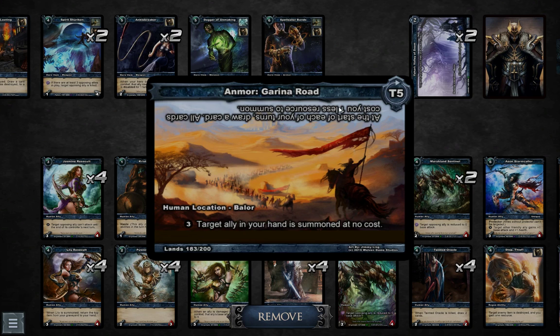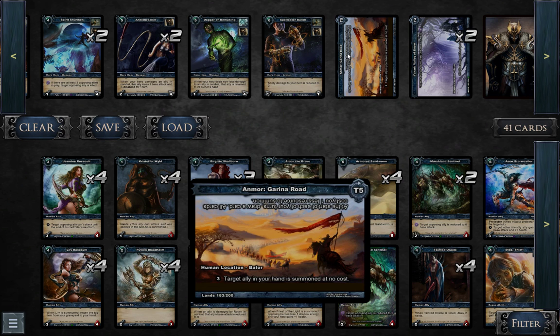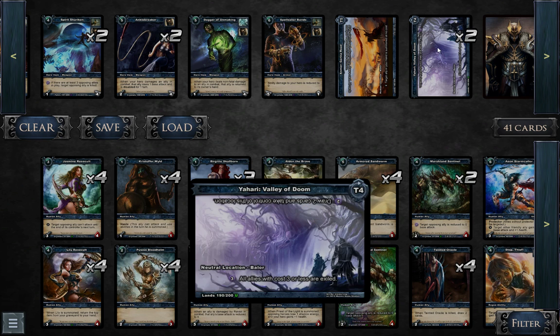But right now, Garina Road allows your opponent's cards to cost all one less — so also spells, items, and stuff like that. I think the nerf of Garina Road is not so easy to do, because this card is obviously a lot more powerful since it has the effect of dropping a big drop at turn 5. Yeah, it's pretty hard to balance.